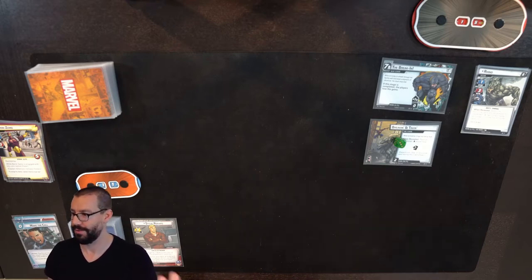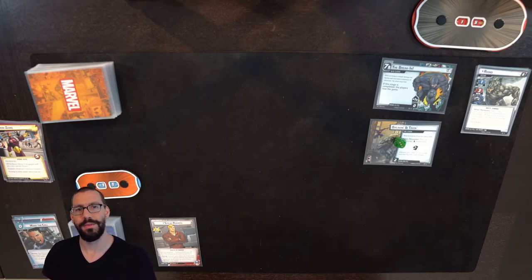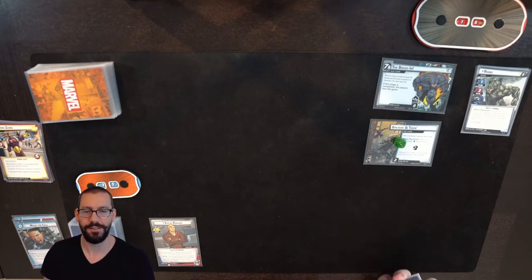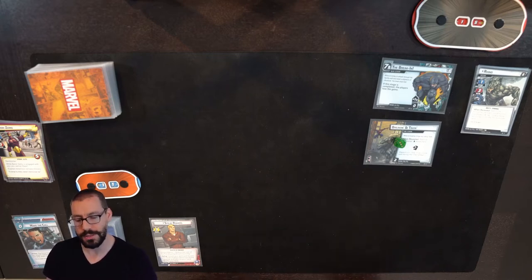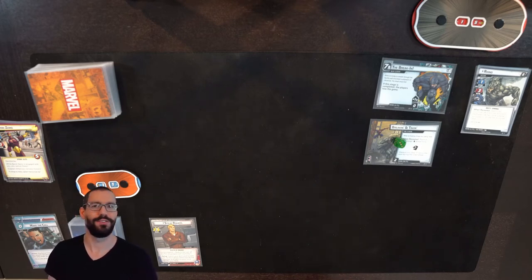I did make some small changes to this Captain America deck. I took out the Avengers Assemble copies that I had — I wasn't really ever playing them as I went through the deck, usually because the resources were better spent on something else, or my Avengers allies weren't in a good position to do two actions in one round. So instead I added Downtime to add a little bit more recovery for if I have to swap back into Steve Rogers and do a little bit of healing, and Lockjaw just to give a little more options for later in the game, soaking up some damage and doing a little more thwarting.